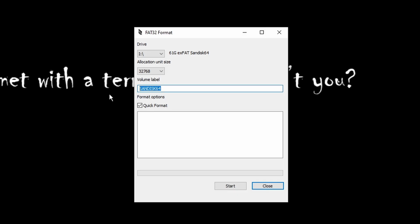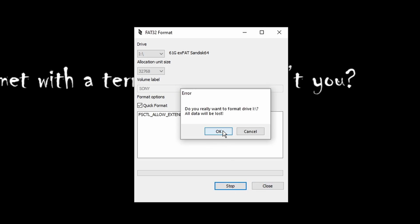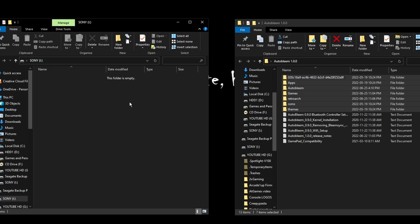Next, change the volume label — this is important. Whether you're using GUI Format or the built-in Windows formatter, the USB drive must be named SONY — S-O-N-Y, all capitals — otherwise the PlayStation Classic will not be able to recognize the drive. Go ahead and hit start; it just takes a few seconds. Once finished, you now have a USB drive formatted as FAT32 and labeled SONY in all capitals.